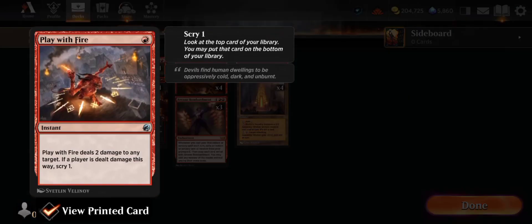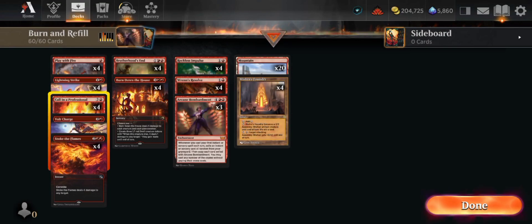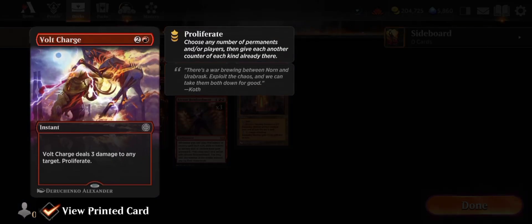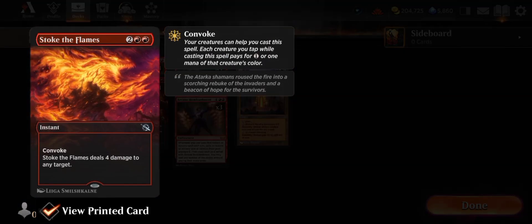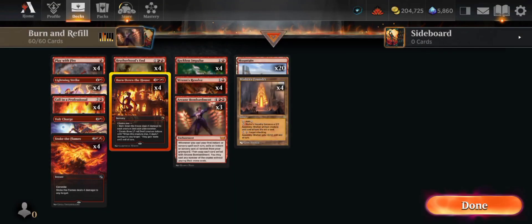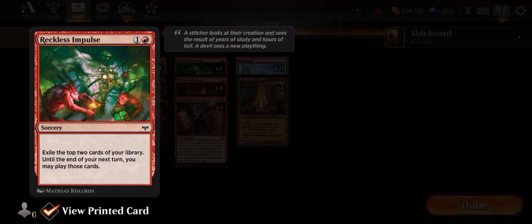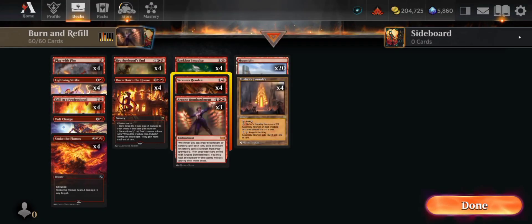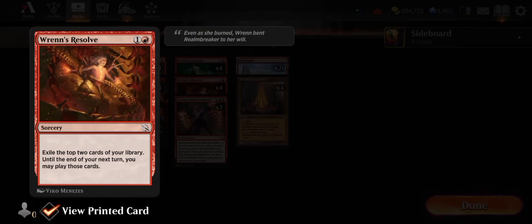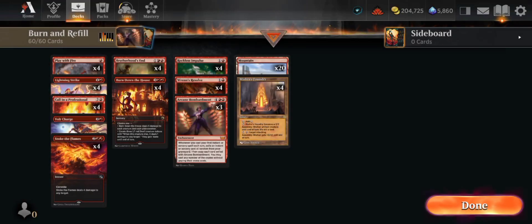Just for a quick review: on the first column, the main strategy is just to shoot the player — that's the main goal. On the second column, we're going to Mass Remove all the creatures that the opponents have. And for the third column, that will be our Refill so that our hands will be technically refilled and ready to shoot some players again. And this will be our Mass Refill, an End Game Refill.